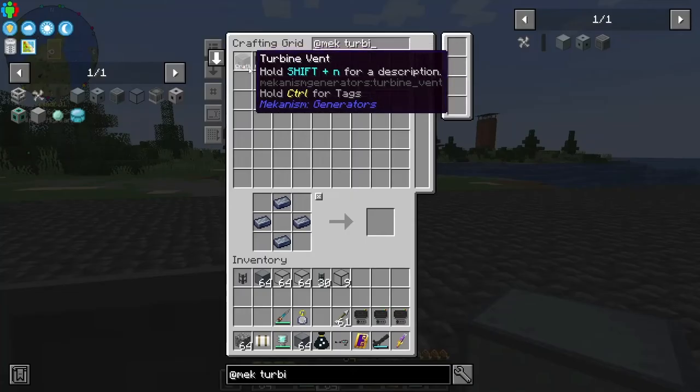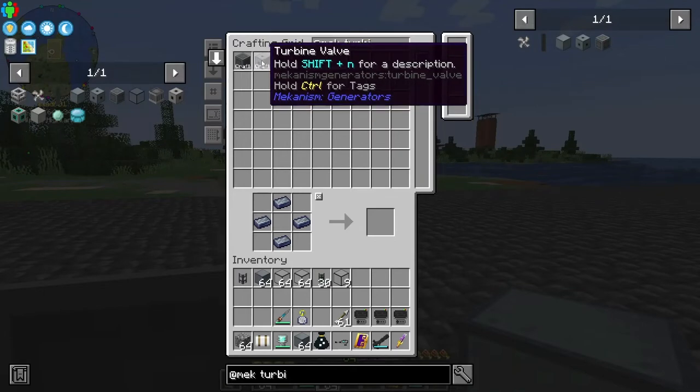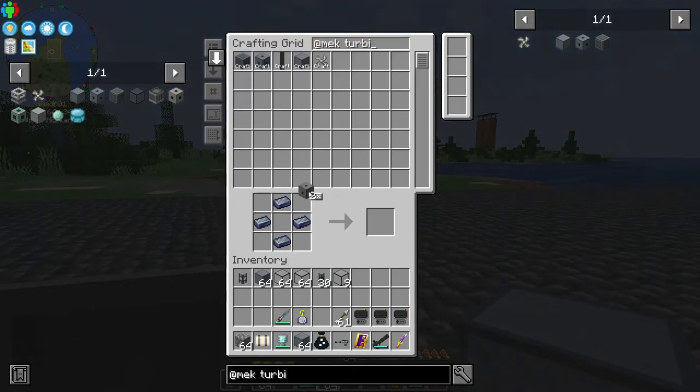We're probably going to need two turbine valves — one for input and one for output. Take the steam in and then send the water back out.